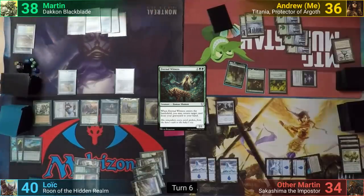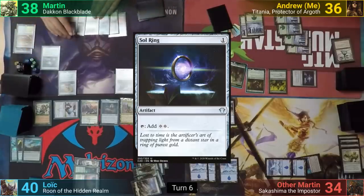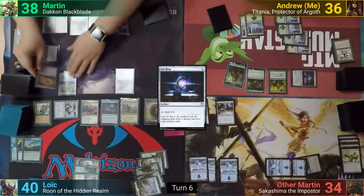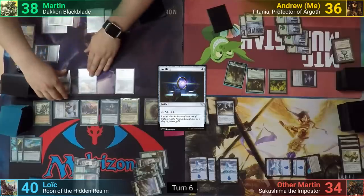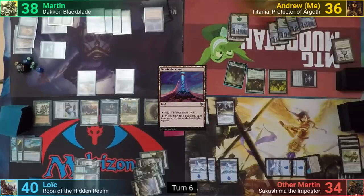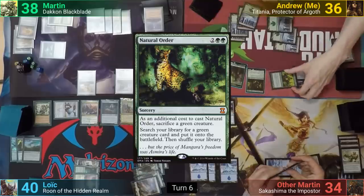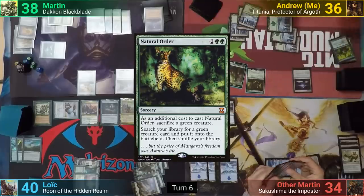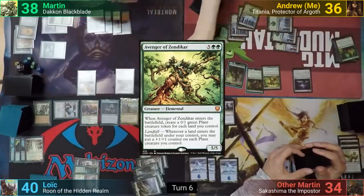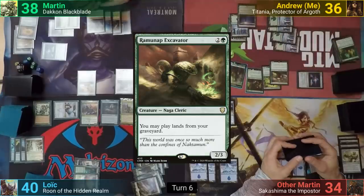Martin draws his map and plays a Command Tower, drawing off the Horn of Greed. He taps for a Sol Ring, which he uses to cast the Expedition Map. He cracks it to find a Terrain Generator, putting it to his hand, and passes. I untap and play a Command Beacon, insisting that everything is fine. I cast a Natural Order, sacrificing the Elvish Mystic as an additional cost, and go find Avenger of Zendikar, putting 7 0/1 plants into play. I then drop a Ramunap Excavator and pass to Other Martin.